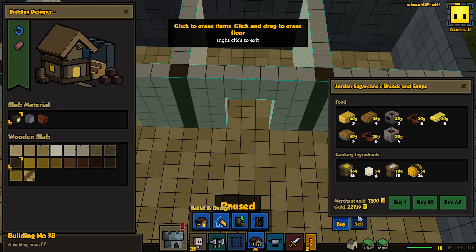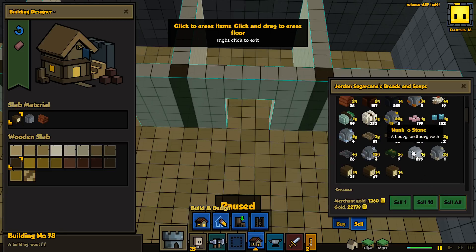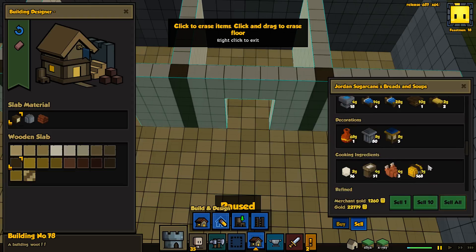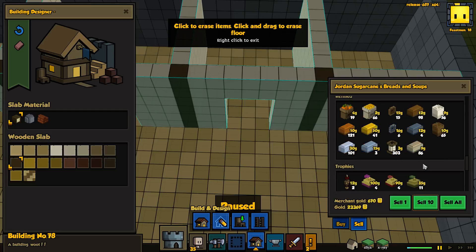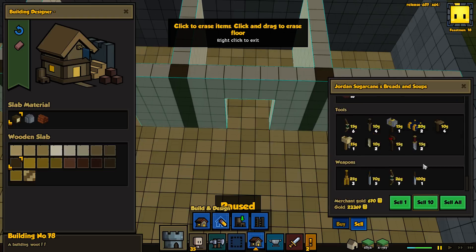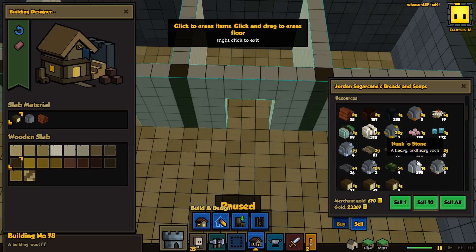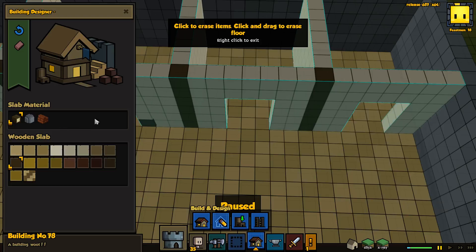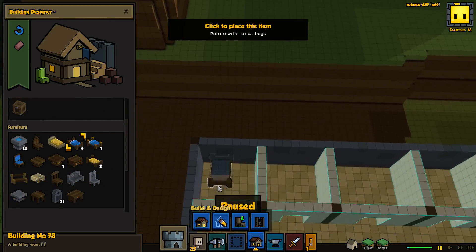All right, let's maybe sell some things here and clean up our inventory. Get rid of those — there are a lot of eggs, maybe not that many. A lot of wheat. That should do it, we should be okay for a while now, probably — but you never know for sure. Yeah, I think we're good. We'll just stick with that; that should deal with our storage issue. All right, let's go ahead and fill these up.